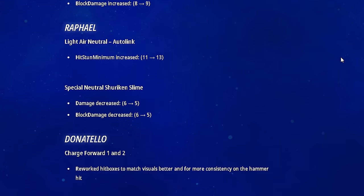Raphael got two things: the light air neutral air auto-link hit stun minimum was increased by 2, and the special neutral shuriken slime was decreased by 1. They're doing a lot — this is a lot to scroll down and see. Oh my god, they did a lot for Donatello too — look at his patch notes right here, it's crazy.